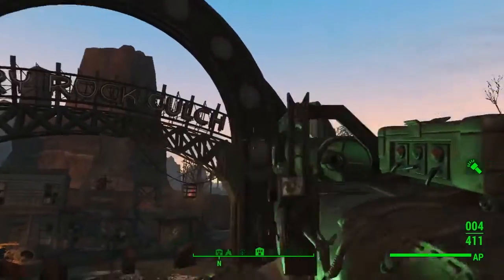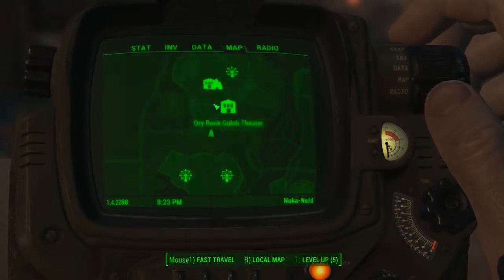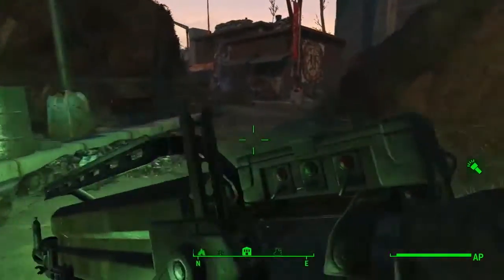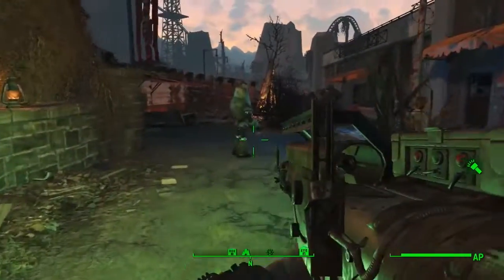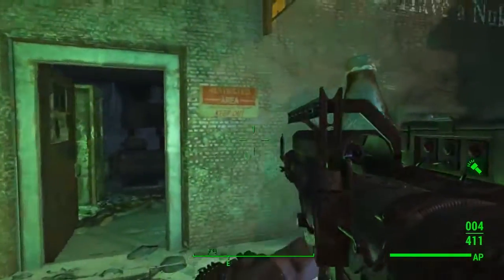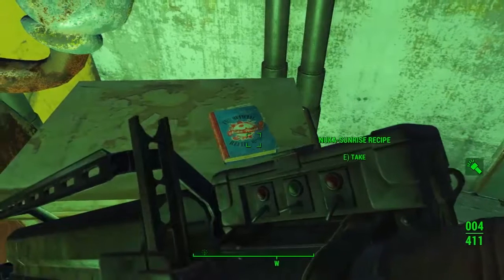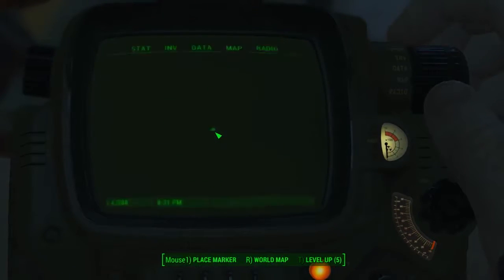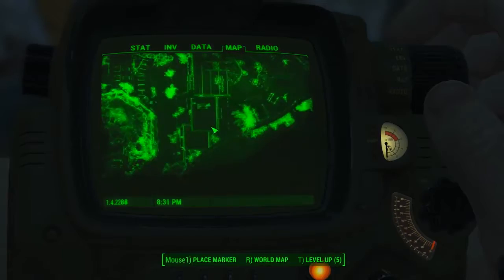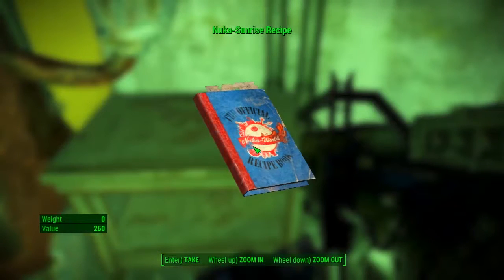Now we're going to Dry Rock Gulch — there are actually three recipes in this area. For the first one, head in from the main entrance at the southern point of Dry Rock Gulch, turn to the right and keep running towards the theatre on your right hand side. Go past the fork and turn right; you'll see a Nuka Cola sign and a big Nuka Cola bottle. Head into this room and on the desk is your Nuka Sunrise recipe, right next door to the Dry Rock Gulch theatre.